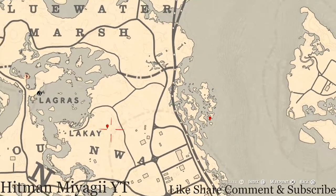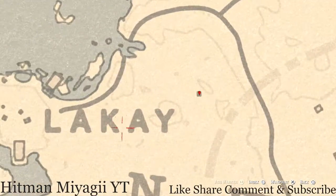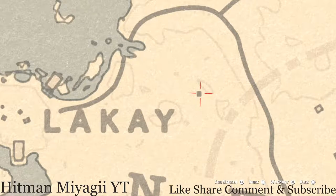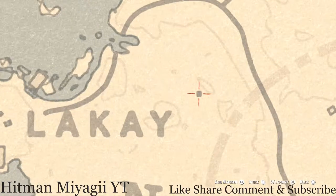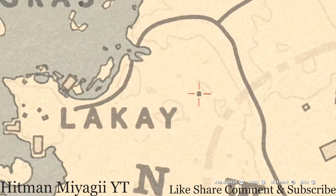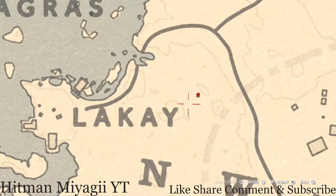The next marker by the word Lecay is a lost jury — an Ainsworth Cross Necklace. To get this, crouch down and walk inside this miniature church. Walk to the back and you should get a prompt to grab it off the shelf back there.